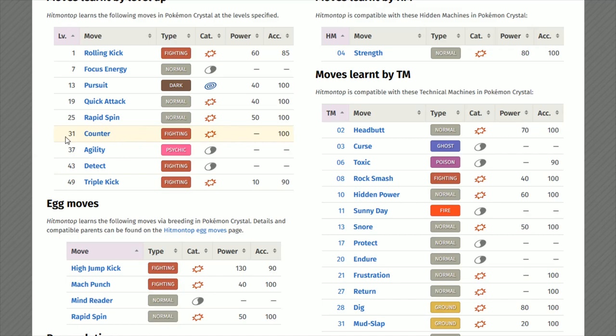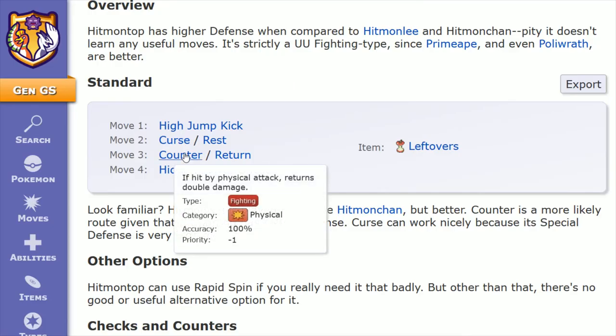Counter is learned through leveling up — you pick that one up at level 31. What counter does is if you're hit by a physical attack, you return double damage to the opposition.